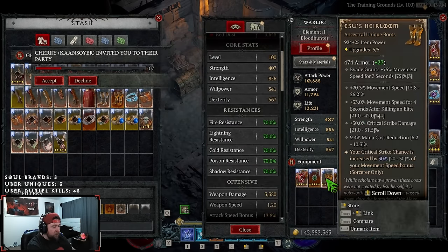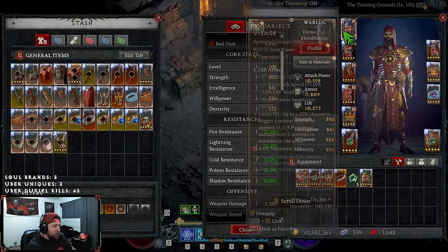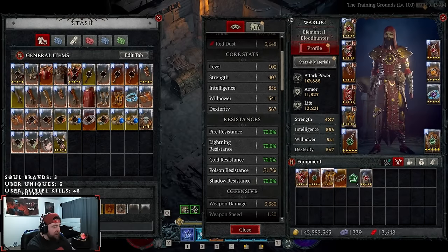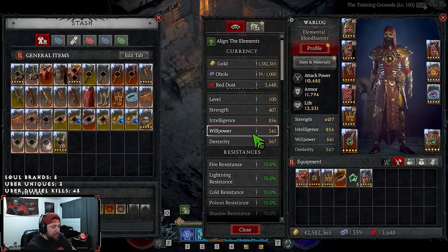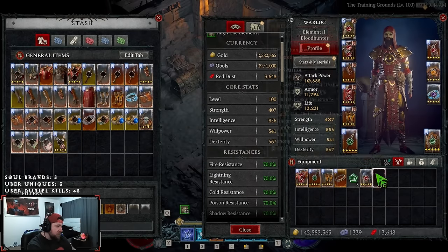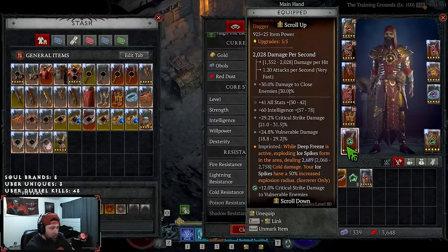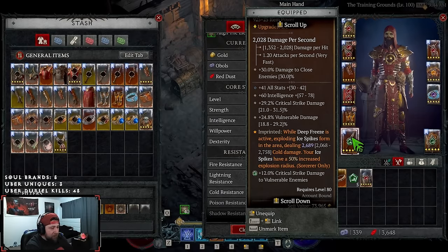Essu's Heirloom boots are really good if you want increased crit strike chance, but the build struggles with resistances so you'd lose poison resistance. If going Essu's, I'd pair it with Ondario's. Ghost Walkers is still my preference. For the weapon, we're using a dagger since we're up close and not really triggering lucky hits via wand. Stack intelligence, crit strike damage, and vulnerable damage. We have Frozen Tundra — while Deep Freeze is active, ice spikes explode with 50% explosion radius, which is why we have it.